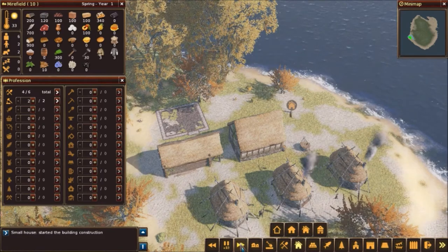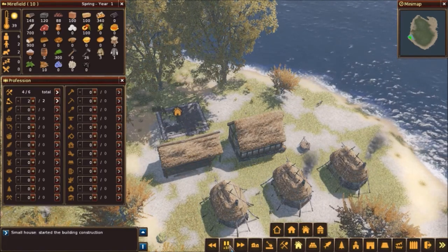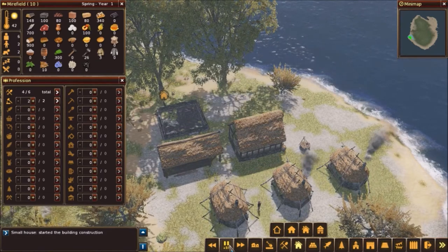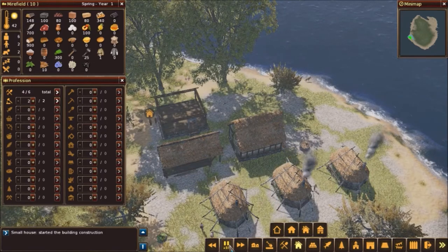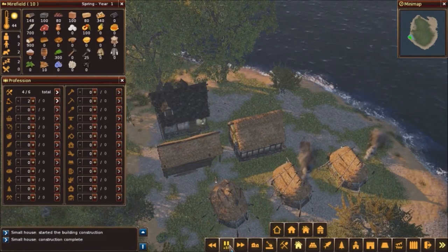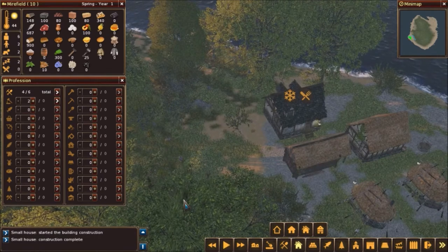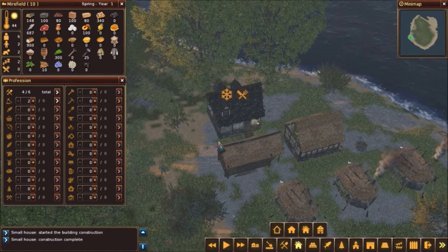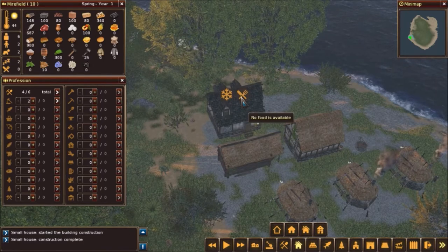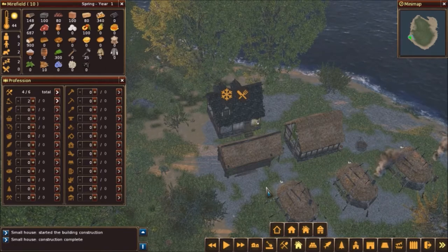We're going to fast forward at 10x speed to get the house built. Notice the homeless person is standing around — maybe they should help build their own house! There's also a wolf running around — that's not cool, that's not anyone's dog. The house is being built and is ready soon. Small house construction is complete. There are two indicators on the new house: a snowflake meaning no fuel for heating, and a fork and knife meaning no food — but the residents will gather those from the barn.